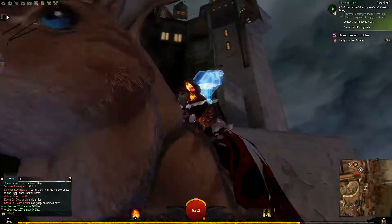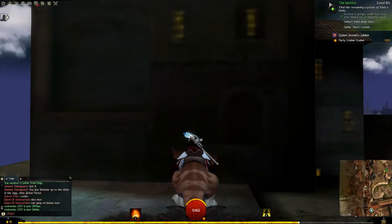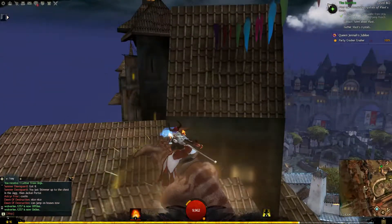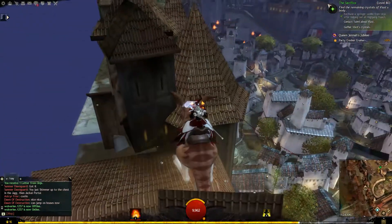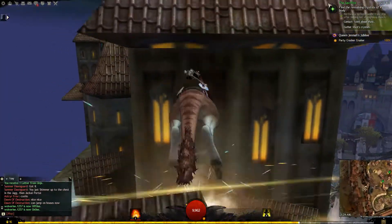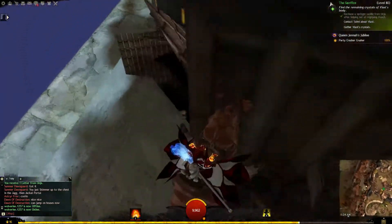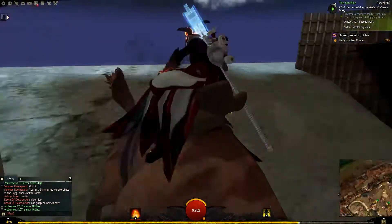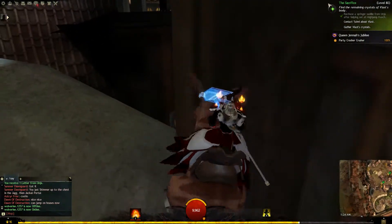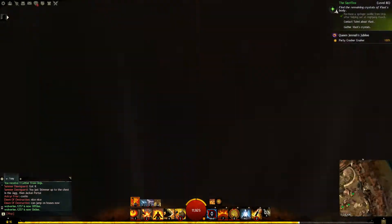So we are behind the map here in Divinity's Reach. Let's see if I can get back up there. Remember Guild Wars 1? There were a couple of these spots — actually more than a few, now that I think about it — but you didn't have mounts in that game. With this one you can do all sorts of weird stuff; it's all glitched here.